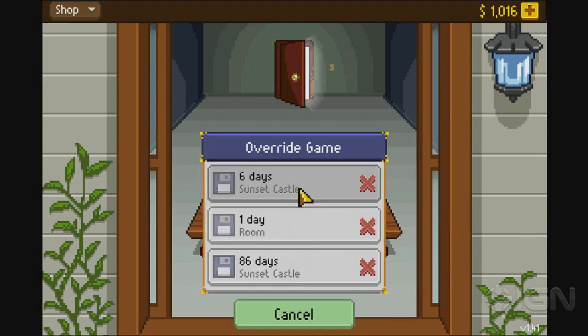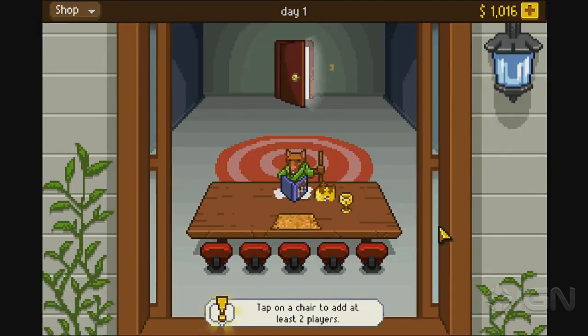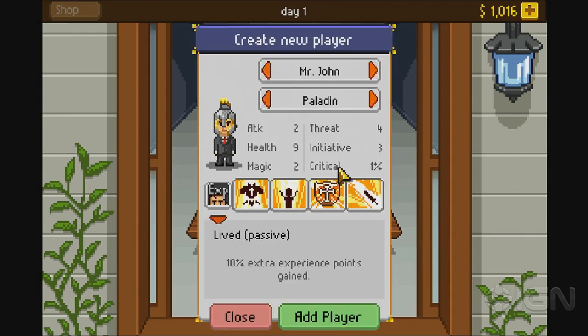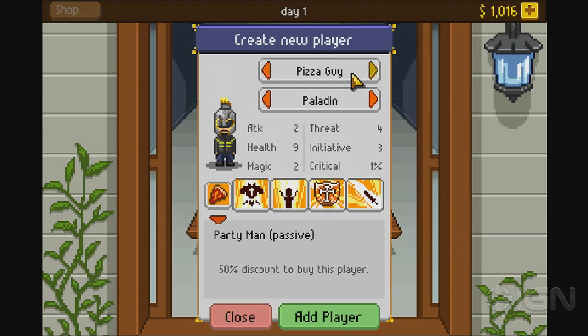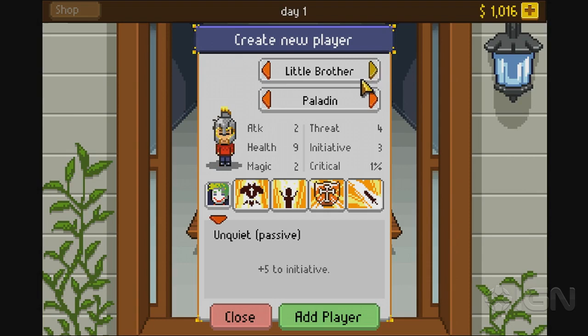Let's go ahead and jump into a game. So I see we have the table here — if you've ever played D&D, you have a guy that looks like a DM and there's seats for players. You pretty much start off in the basement and you start off by adding people to your party. You have to select your friends, the people you want to play with. There's a bunch of different guys — like a pizza guy, the jock, little brother — and all these people bring a passive trait with them. In this case, the little brother isn't quiet, so he gets a plus to initiative since he's very impatient.